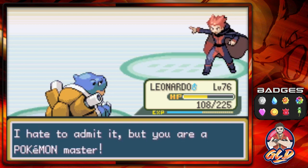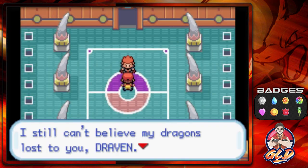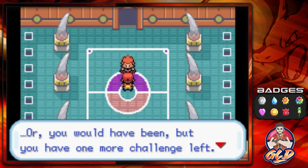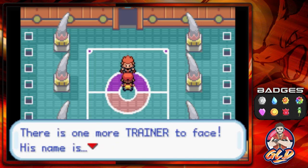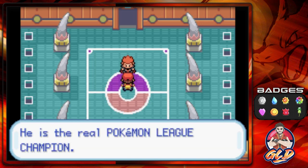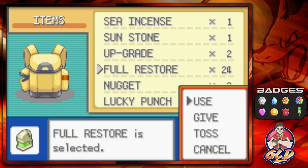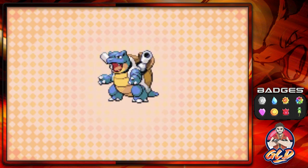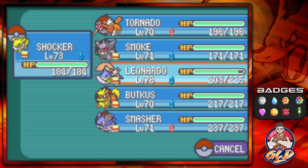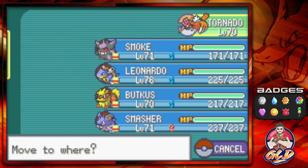Lance says: 'I hate to admit it, but you're a Pokemon master. I can't believe my dragons lost to you, Draven. You are now the Pokemon League Champion. But you have one more challenge - there's one more trainer. His name is Gary. He beat the Elite Four before you - he's the real Pokemon League Champion.' Wait, when did I lose my crown? This doesn't make sense - how does Gary become champion without beating me? Comment down below and tell me how this works.